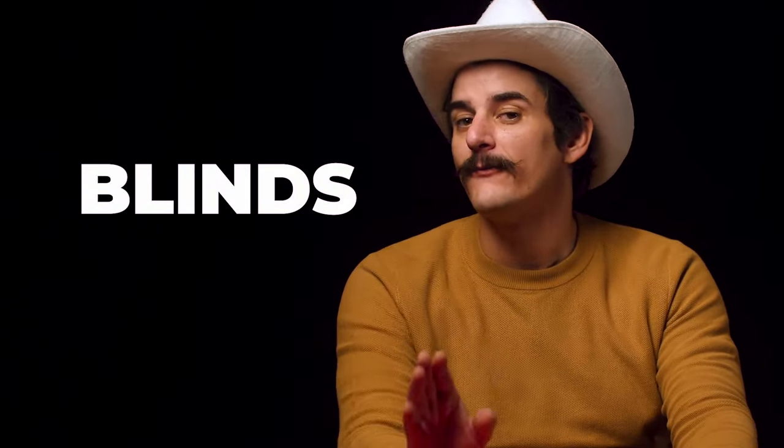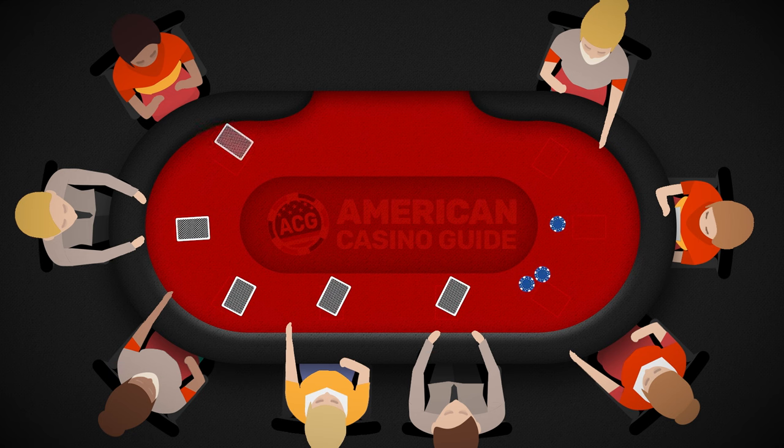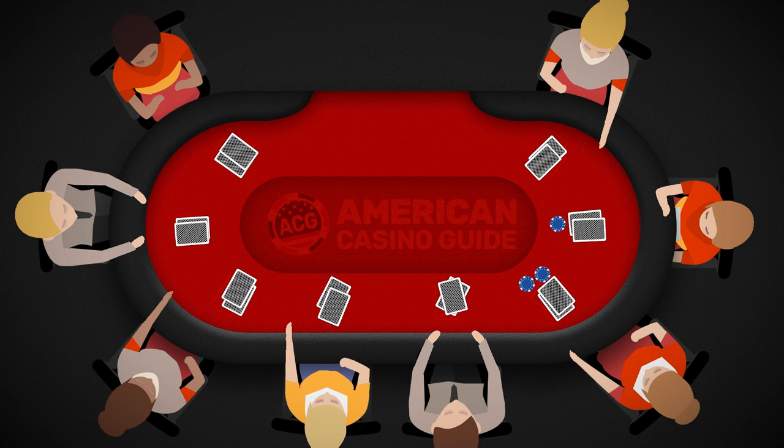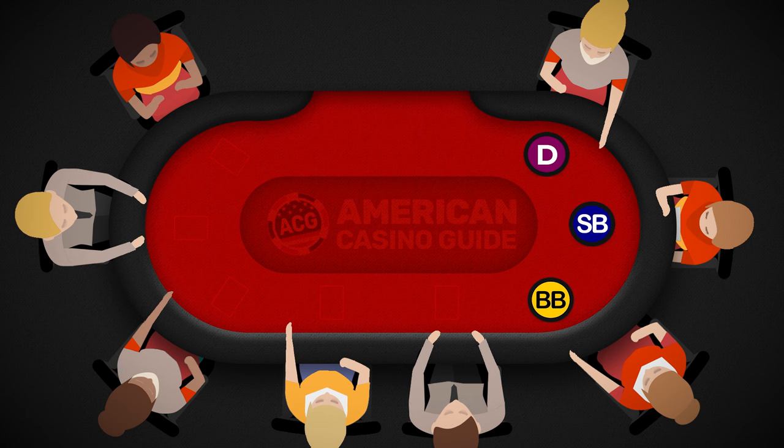Let's start with the simple stuff for Texas Hold'em: blinds. Blinds are mandatory bets placed by the first two players to act. The dealer holds the dealer button, the player to the dealer's left holds the small blind button, and the player to the left of the small blind wagers the big blind. Both must pay before any cards are dealt. The value of the blinds is determined by the casino or tournament, but the big blind is always double the small blind. Following the small and big blind bets, two cards are dealt to all players and the round begins. At the end of each hand, the dealer button, small blind, and big blind positions all move one player to the left.